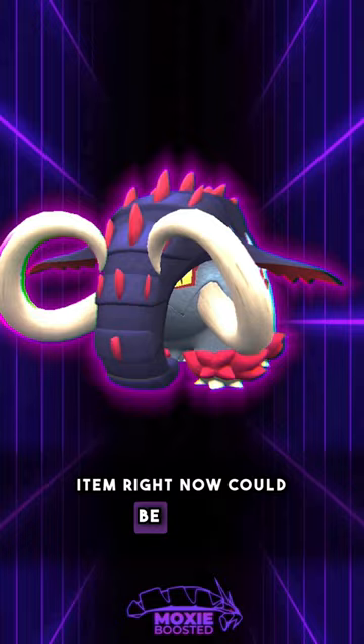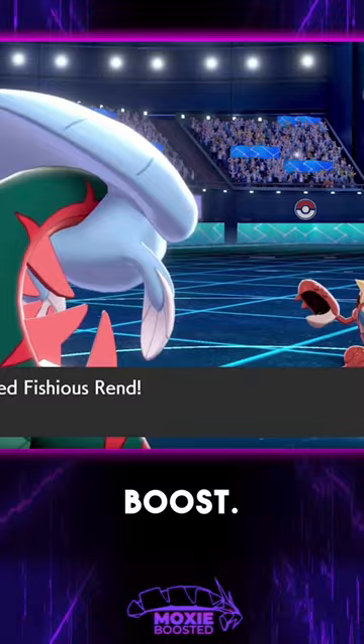The Choice Scarf is the most versatile of these, as it gives the user a 50% Speed boost. Many Pokemon can run this item to make up for their middling Speed stats, but the most famous of these is Final Gambit Annihilape to secure a free KO turn 1. Now you'll never have to wonder.